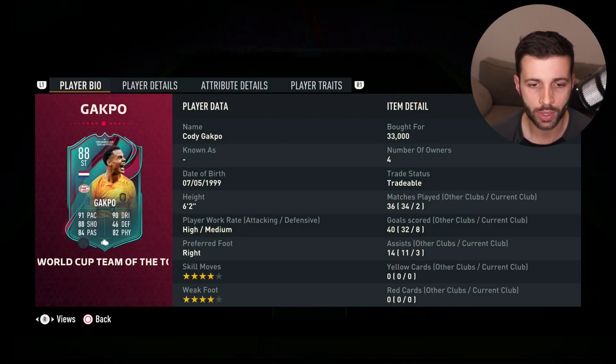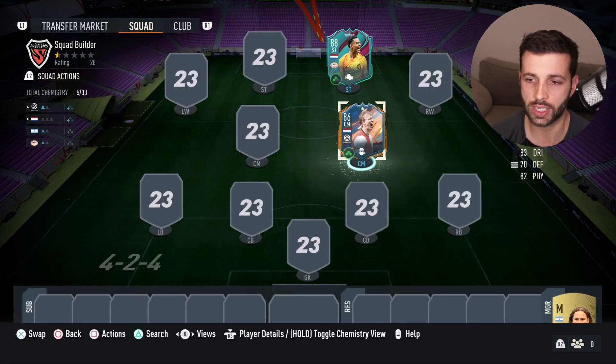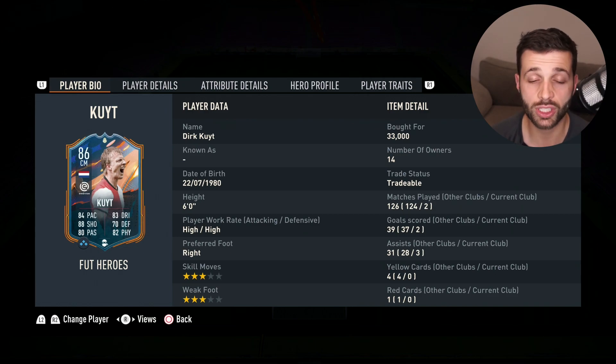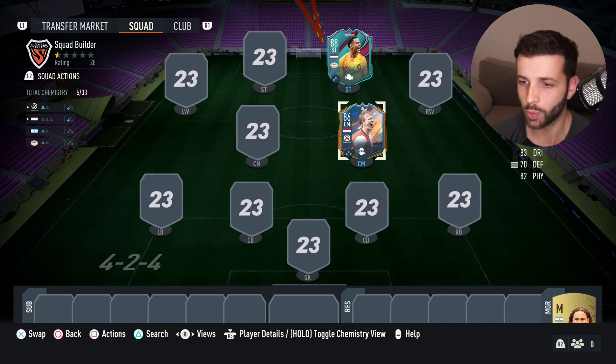With Gakpo you need chemistry from the Eredivisie league and Dutch players, so we're going for Dirk Kuijt. He gives two links for the league and shares the same nationality. He's very cheap at around 30,000 coins — a decent center-mid, more of a chemistry filler than anything, but still a very decent card. Having multicolored cards also makes the team look good.